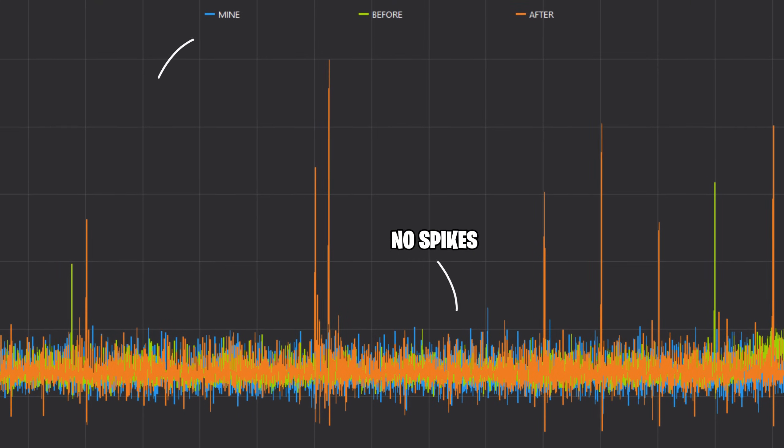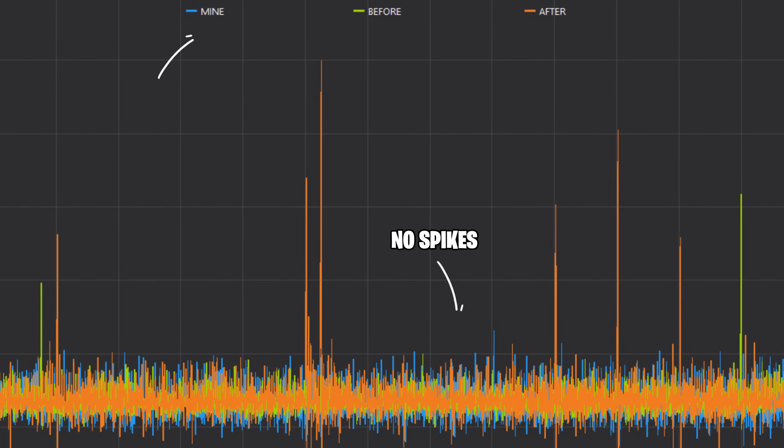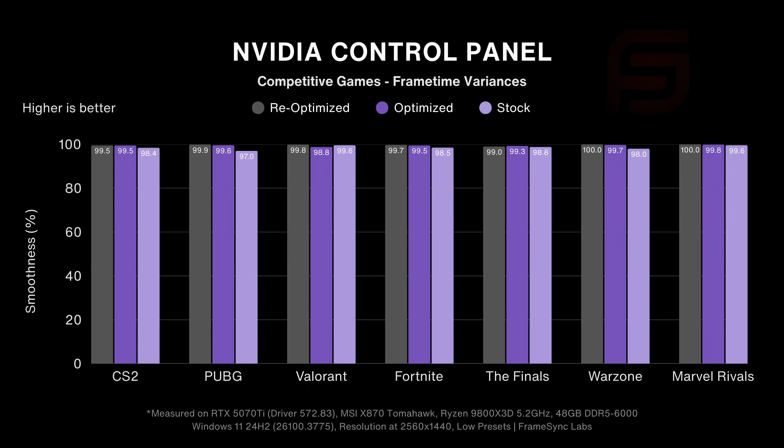I also checked for frame time spikes and variances, and it seems like my attempt at making the best NVIDIA settings yielded the best results for me. Here's how smooth the AAA games we tested were compared to stock, and then the competitive games. Looking good, I might say.